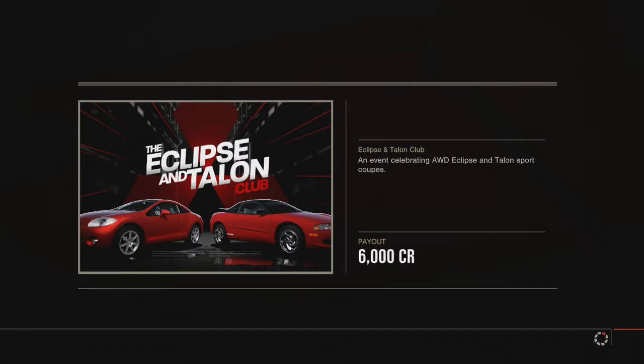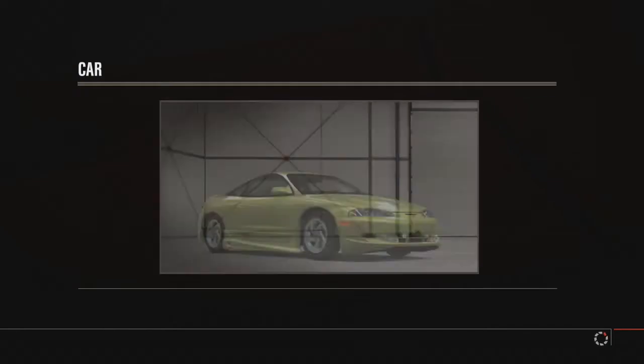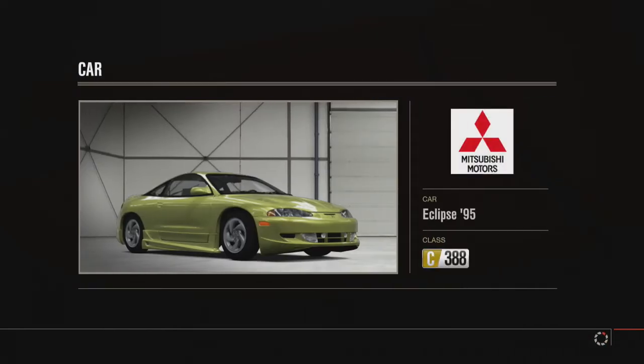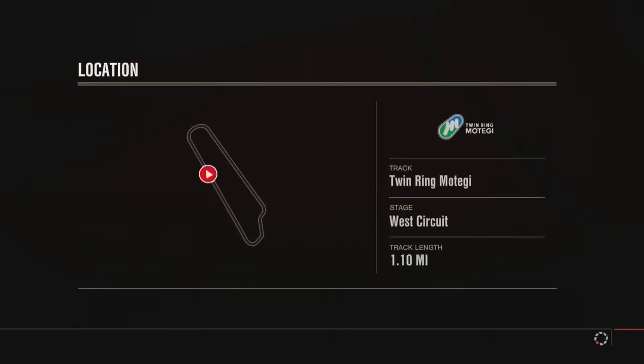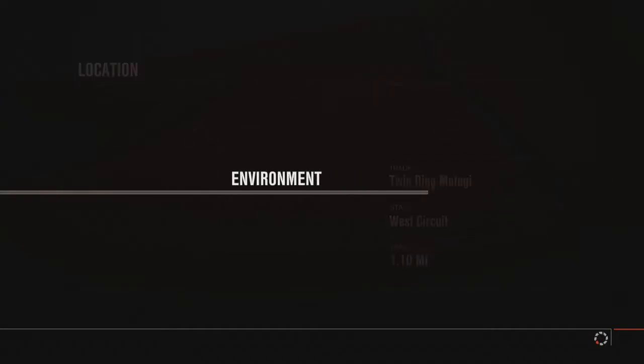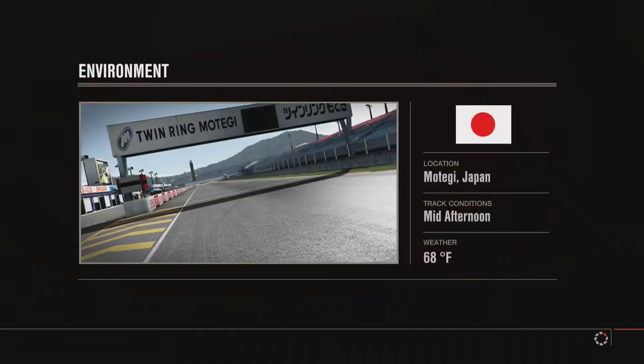Twin Ring Motegi West Circuit. They did have that wild 3000 GT convertible thing with the awesome automatic collapsible roof that was 75,000 pounds. The Japanese severely overpriced their cars in the 90s, although I think part of that was due to taxes. Oh my god, is that a Supra? No it's an Eclipse with the front end of a Corvette C6. It's also in that colour - yes it is in that colour.